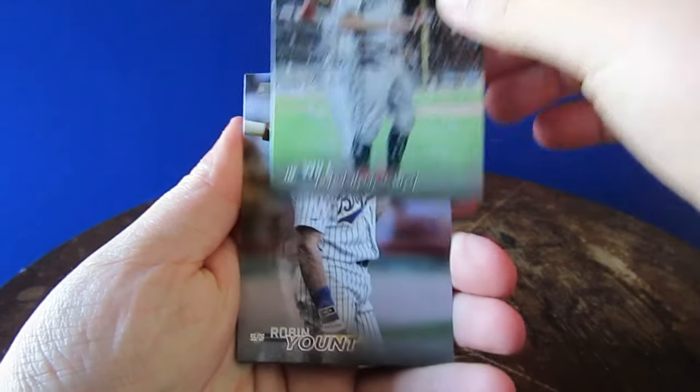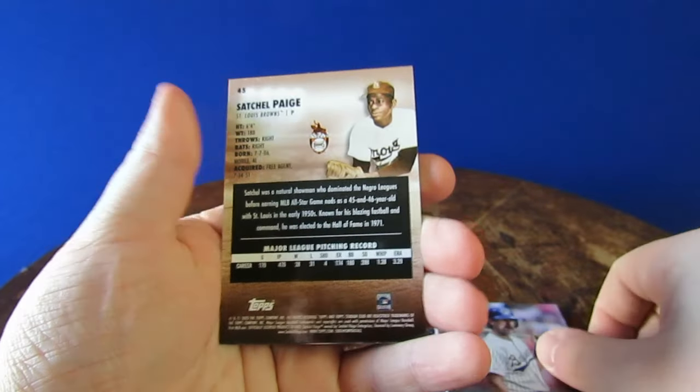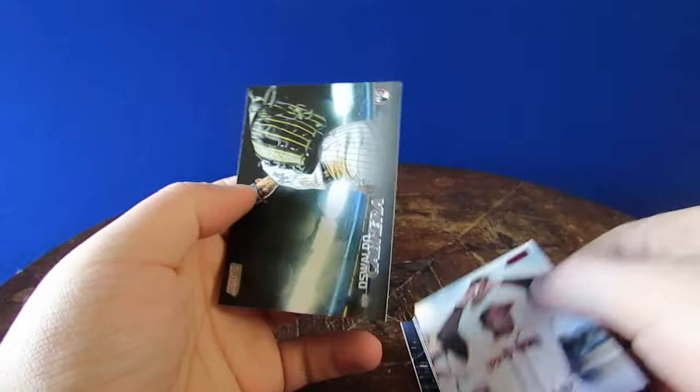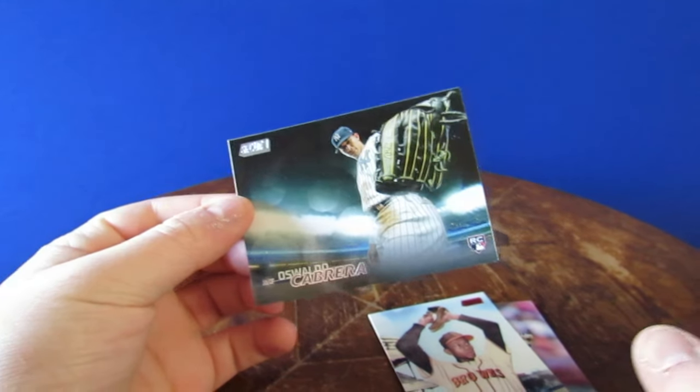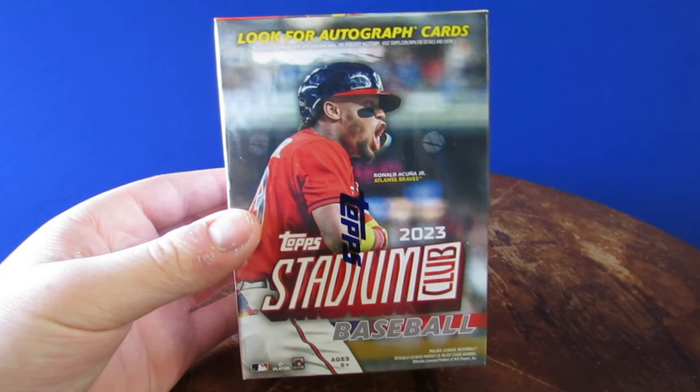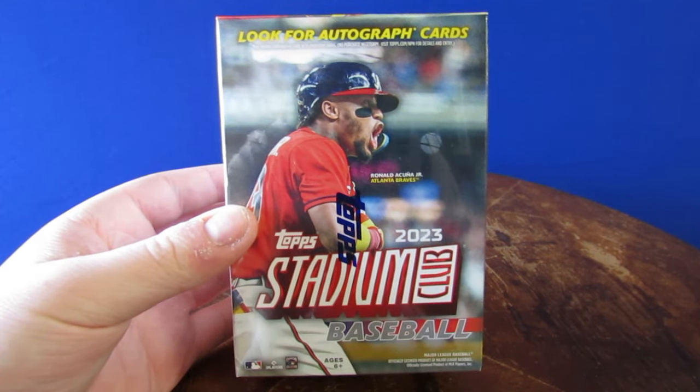Will Brennan rookie. The Yount, backwards card. Satchel Page insert — the red one. That ended off with Waldo Cabrera. I really like that picture with the big glove. Don't forget to check out our other videos — subscribe, thumbs up. We'll take anything you got. Peace.